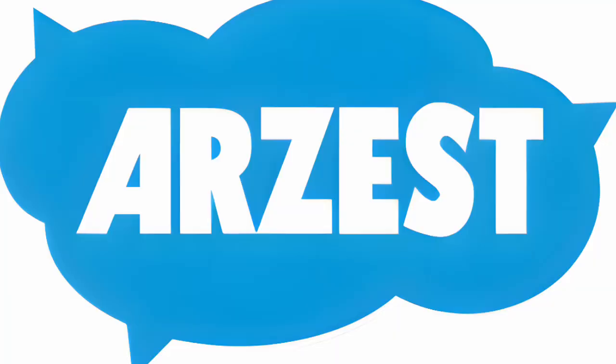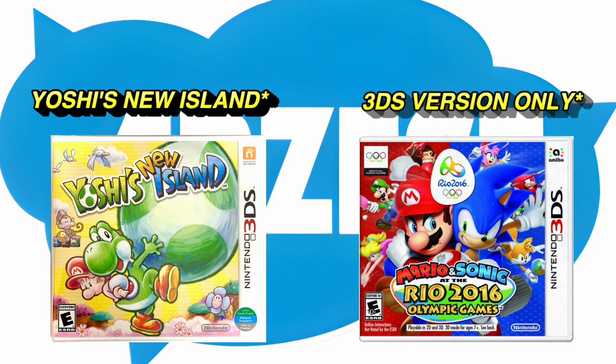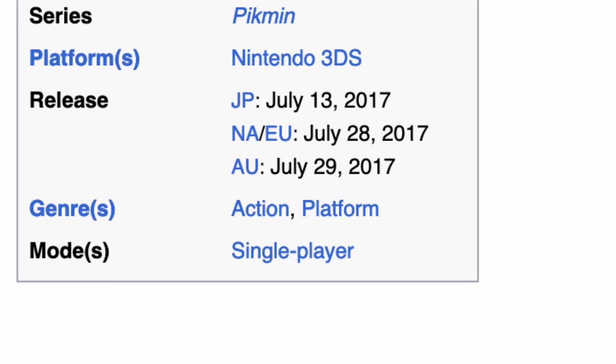Hey Pikmin was developed by Arzest, the same studio behind Yoshi's Island DS and Mario & Sonic at the Rio 2016 Olympic Games. It was originally announced in September 2016, and was released in July 2017 in Japan and North America, and a few weeks later in Europe and Australia.